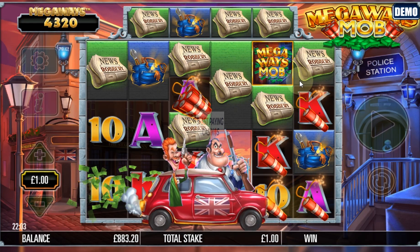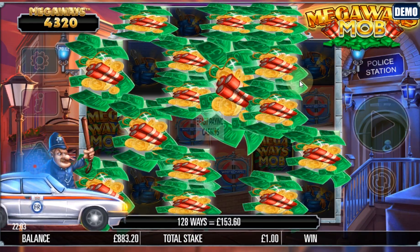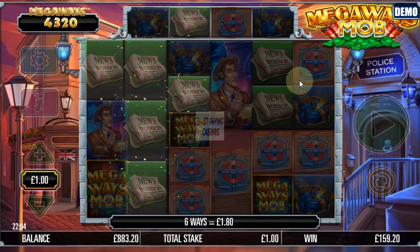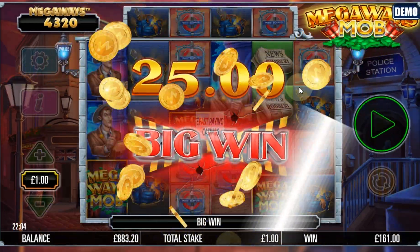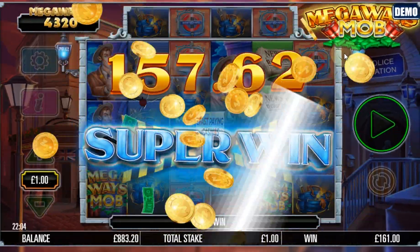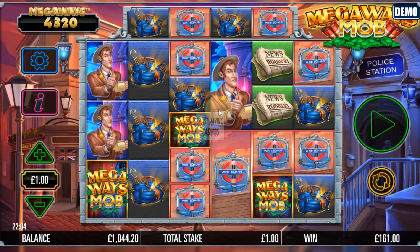There are the 3 bank symbols. Here's a random — we've already got a decent win there with those newspapers. Oh, he's taken all the small symbols off — that's the good one. This can go big. It didn't, but that's not bad actually — 161x. It had already dropped a decent win in before that car drove across and then removed the royals or card values from the screen.